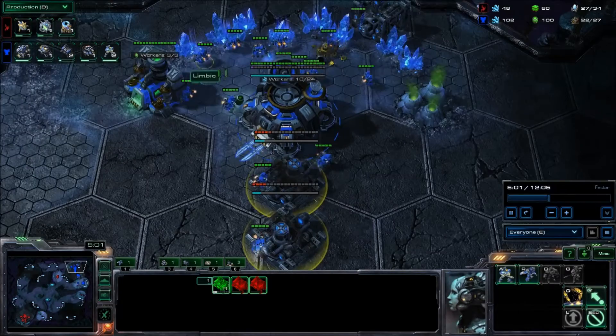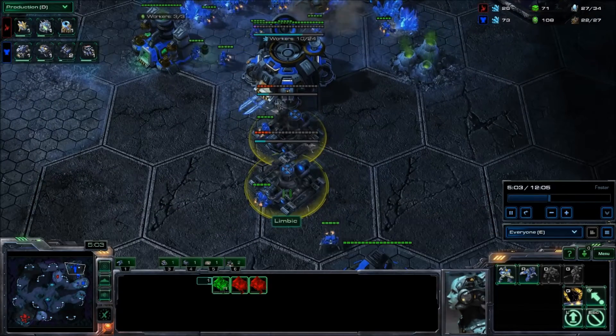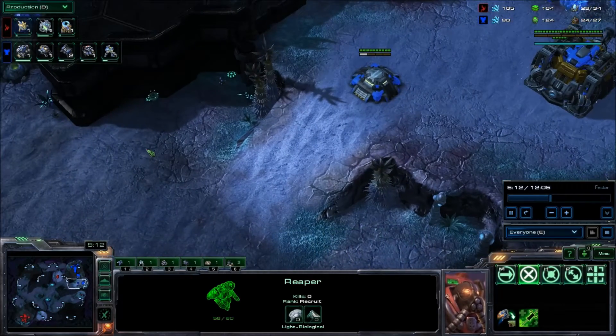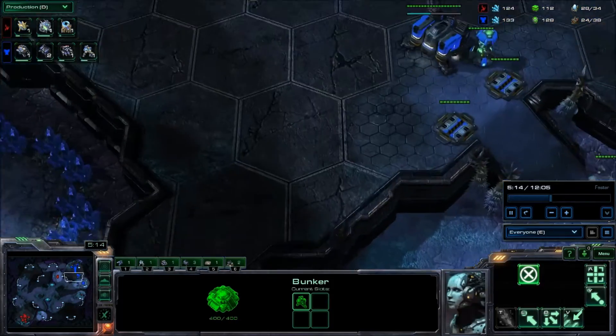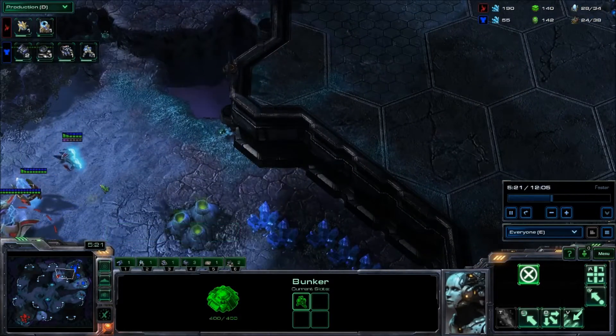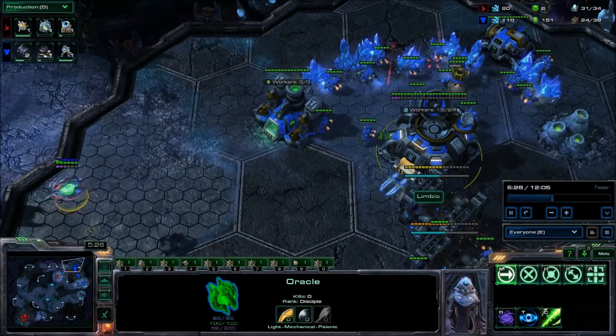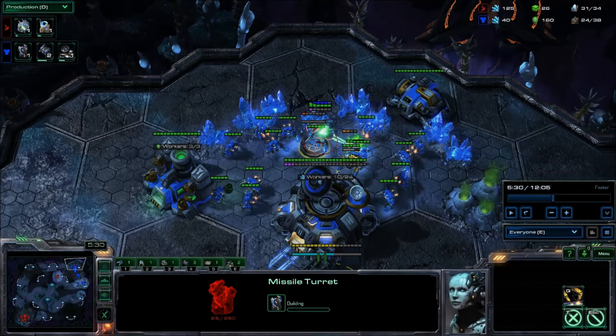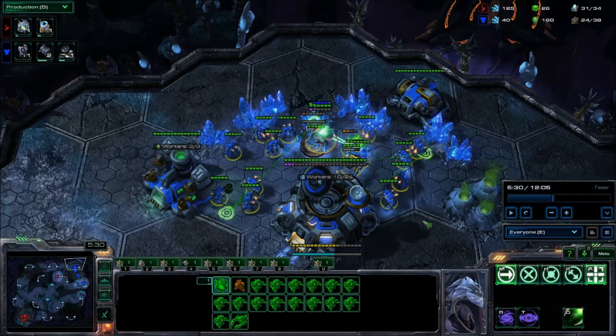Right now I am just adding on my additional Barracks. These are a tad late — that was a mistake. Notice I kept this Reaper alive; I will be using him to scout again later. I'm loading up the bunker that I have already made. Remember how I said a proxy Oracle arrives at your base at about 5 minutes 30 seconds? Well, we're at 5 minutes 30 seconds and the missile turret just started. Missile turrets take 25 seconds to build. Imagine if this had gone down 30 seconds earlier — it would be done, not just starting, and I would have taken zero damage from this Oracle.